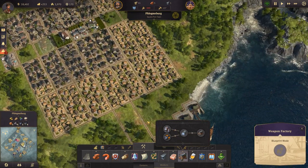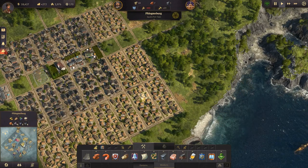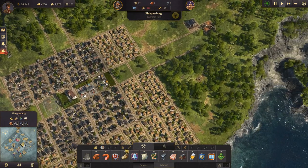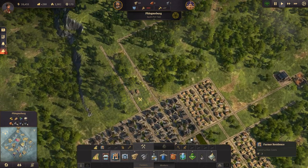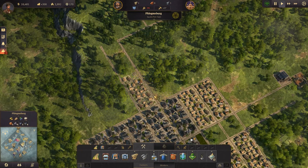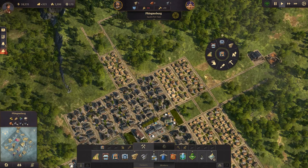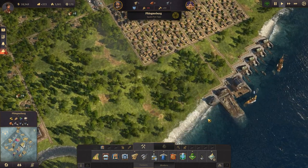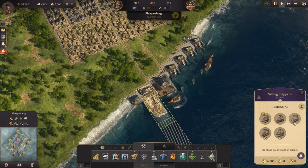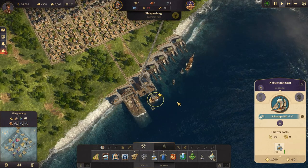We need to build some more residences as well because now we have a farmer shortage and we are actually okay on workers. So we need to build some more farmer's residences. Let's do that over there and get a road going. We're upgrading - now we are not building any ships right now. That ship is the Nebuchadnezzar schooner - makes you think a little bit about the Matrix.